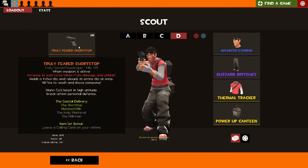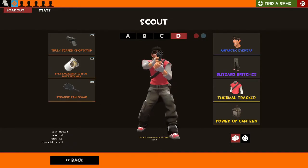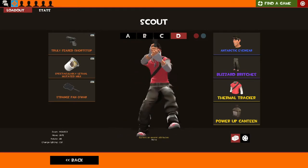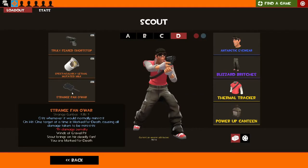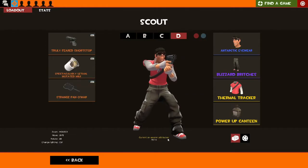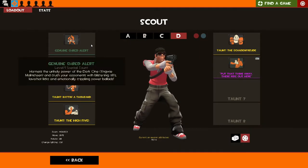Loadout D is the Shortstop, the Mad Milk, and the Fan O'War — a very Team AD kind of look. I've also got a wintry look here that's more of a team assistance setup: health, mini-crits, and so on. All relatively the same, and my taunts are the same all the way throughout. For Scout I don't change them up.